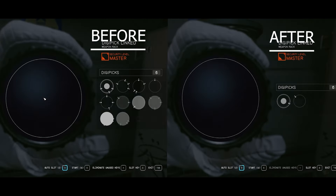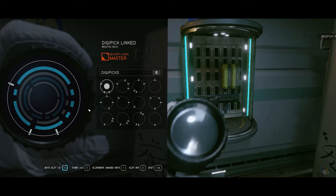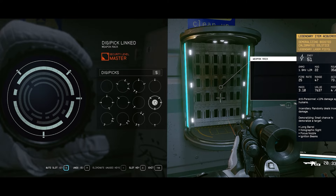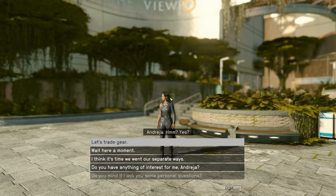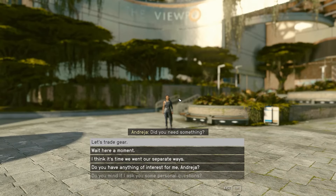If these lockpicks are wasting your time, then use this mod: Easy Digipick Lockpick. And if you don't like being locked into zoom mode when you want to talk with someone, use the No More Zoomed In Dialogue Camera mod.